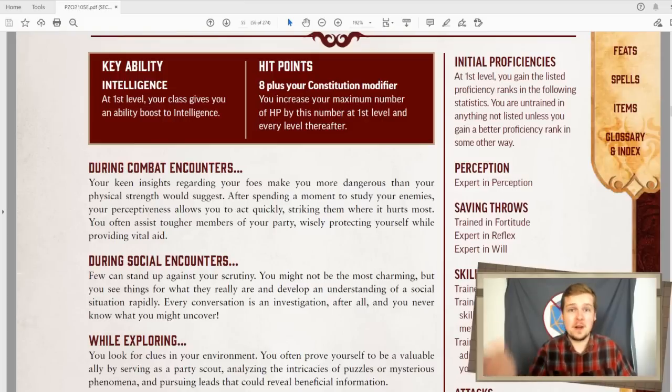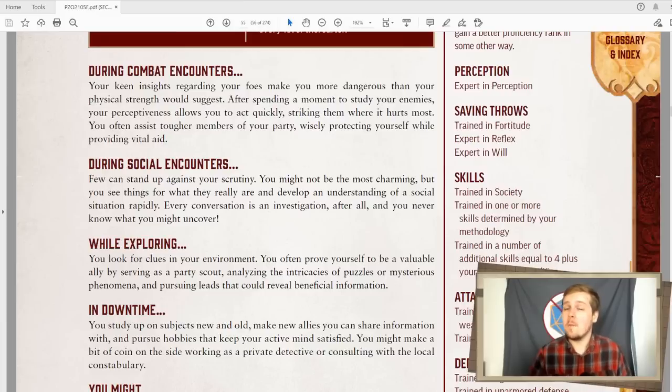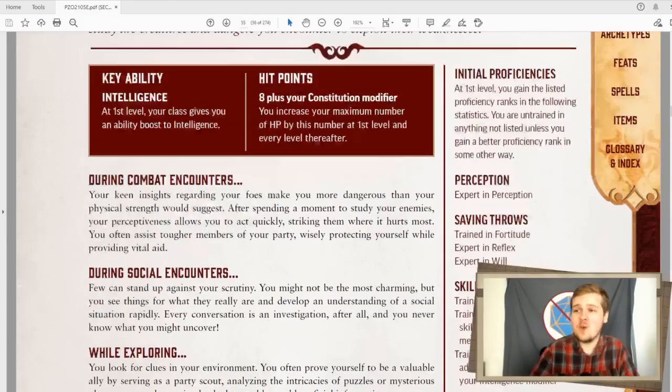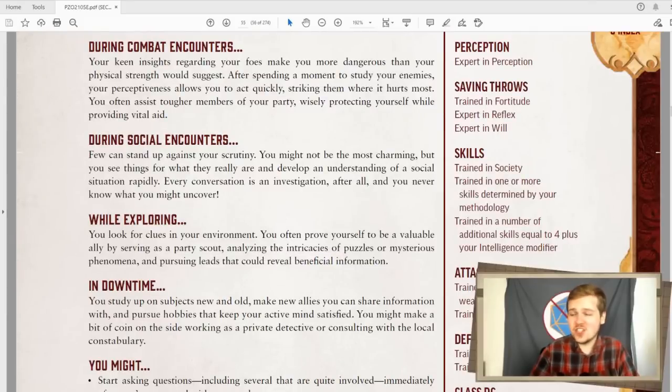I love the fact that this is not a magical class, but it still uses intelligence. This is something that's been missing for a long time from a lot of tabletop RPGs. You start trained in society, some extra skills determined by your methodology, which we'll be getting into soon, as well as four plus your intelligence modifier number of skills. So not quite as many as a Rogue, but still a lot, especially if you're going for that 18 intelligence at level 1. Starting off with eight additional skills on top of at least two others, ten starting skills is really good.